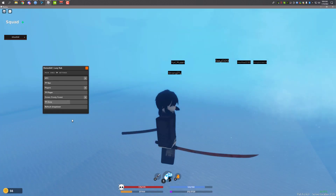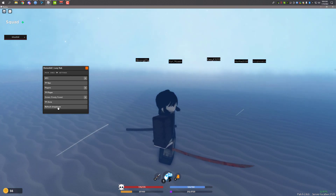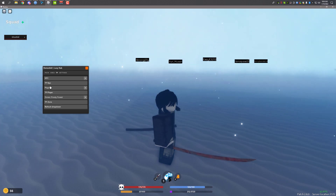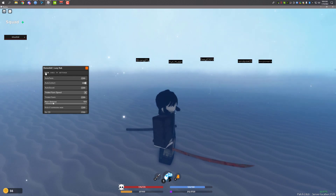If the zone is not in the list, just click on the refresh dropdown and it will pop up. You can also save the settings, and if you want, you can automatically load the settings so you don't have to enable each of them one by one.